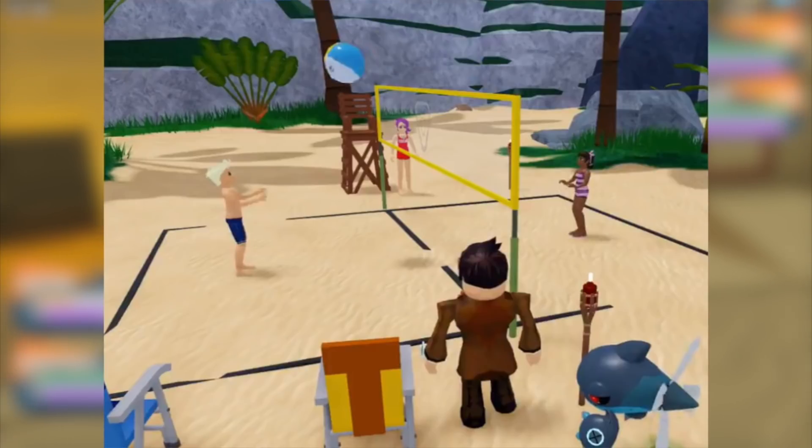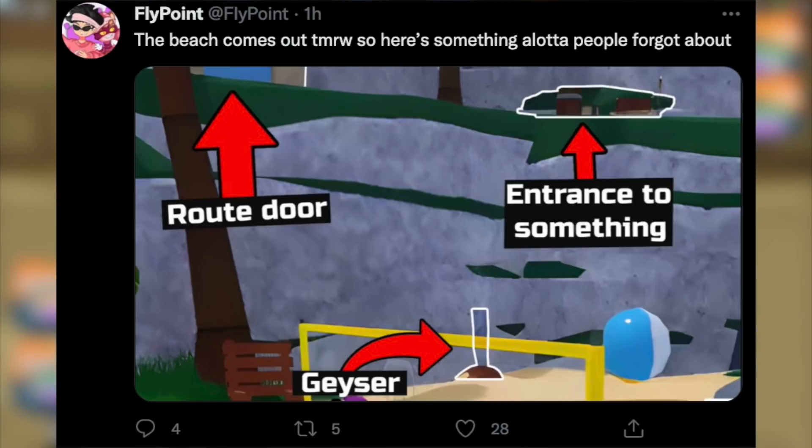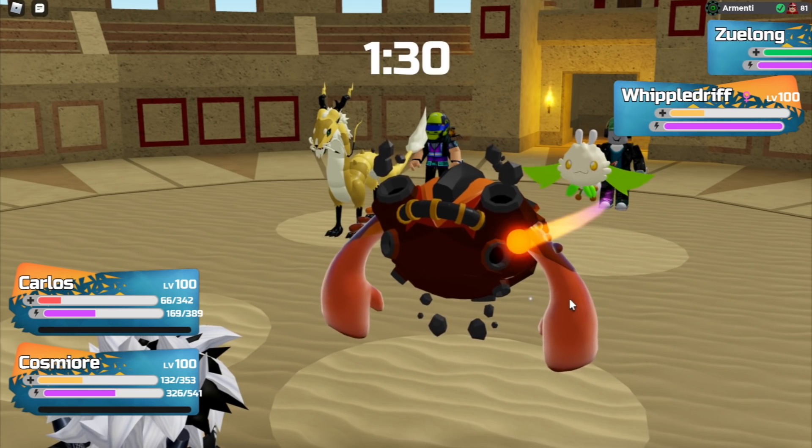Here's how that leak looks, and with this picture there are a lot of key things to notice. A quick shout out to the YouTuber FlyPoints, because they basically pointed it out for us. They made a tweet identifying the route door of the leak, the entrance to something, and a geyser. So right off the bat we have three things to anticipate: the route door, the entrance to something, and the geyser. We may finally be getting an answer to the geyser — Lando mentioned that a Lumion propels you on top of the geyser and then you'll be able to get somewhere.